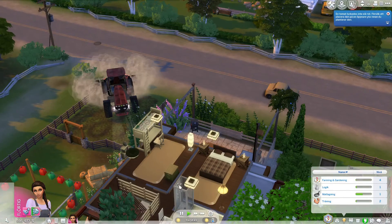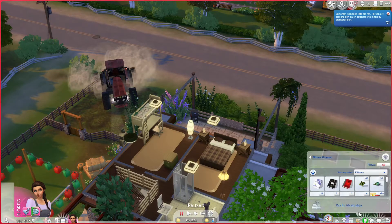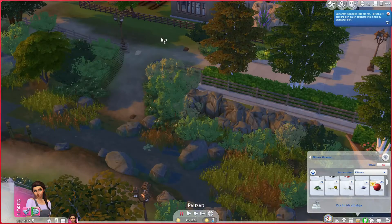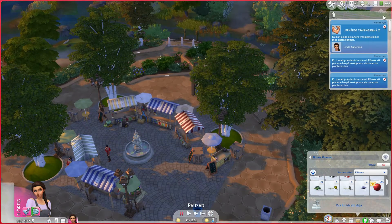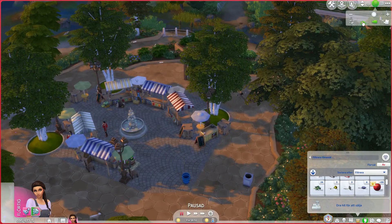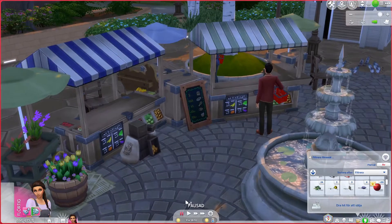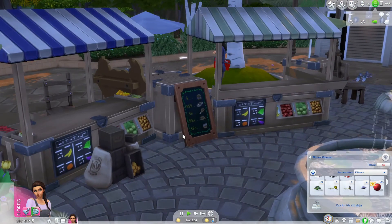Let's see what shall we do now. We need to get her up to level five. But she has a lot of tomatoes. Let's head over to the farmers market and see if we can sell some tomatoes. I hope it's not too late. I don't know if the farmers market is closed.